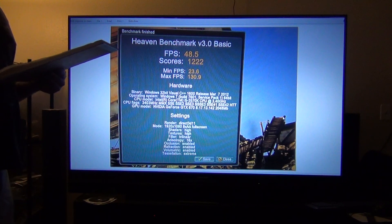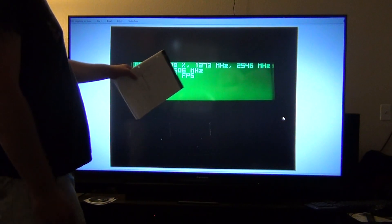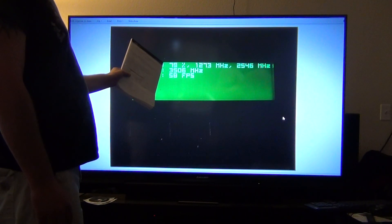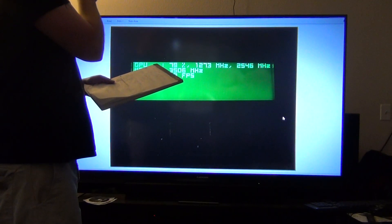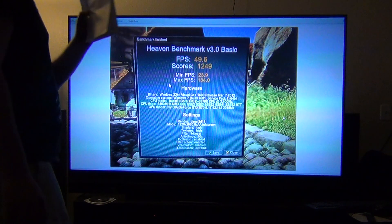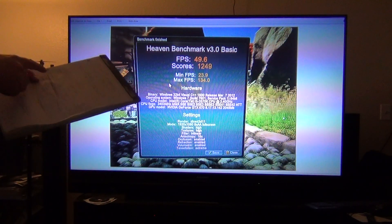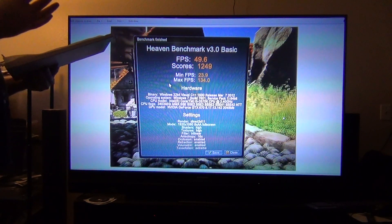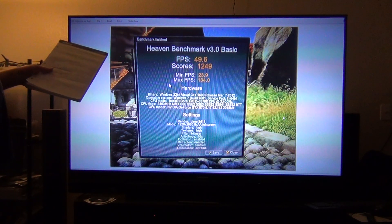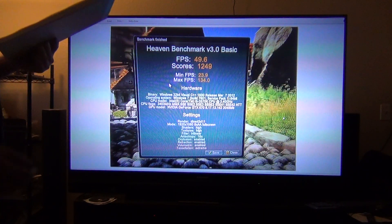So I went to the next overclock. This shows that I was running 1273 megahertz and then 3500 megahertz on the memory. The next overclock I did was plus 70 core and then plus 500 memory. Frames per second: 49.6 as the average, 12.49 as my score, 23.9 for my min, 134 for the max. Everything again is on high.